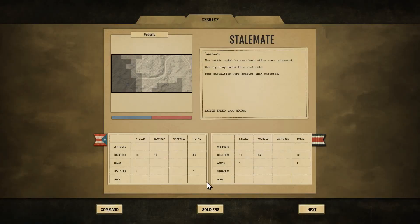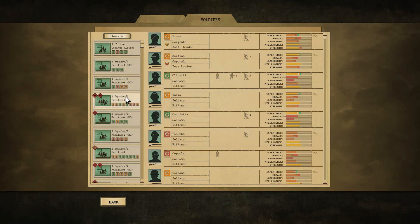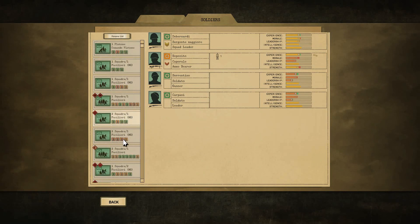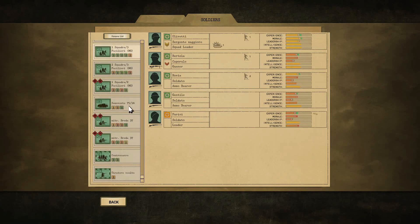A stalemate — I'll take it. Looks like 10 soldiers killed on the enemy side, 19 wounded. 12 soldiers killed on our side, 26 wounded. A true man's battle — not a single officer killed, a true gentleman's fight. We'll see if any of our men managed medals, but I'm not suspecting they did. It was just a very even fight on both sides. But man, I had fun holding that position. These Italians, when they want to, they can really hold their own — they can be some very, very experienced guys.